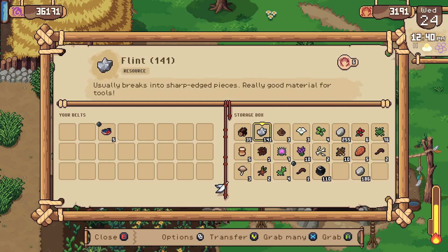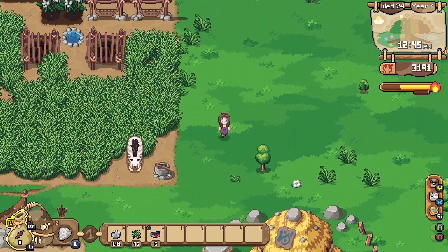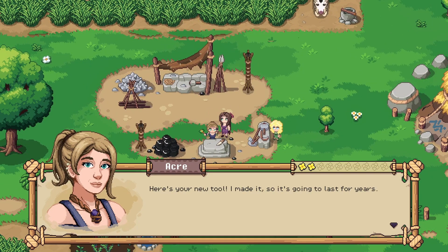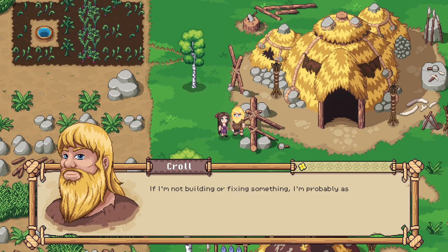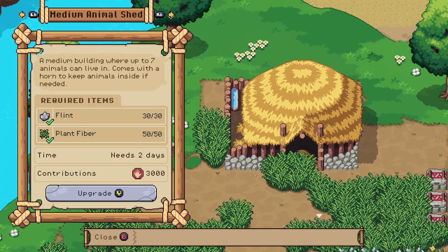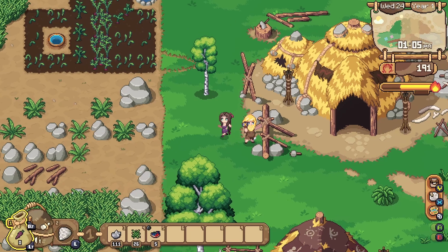We're going to need a flint, plant fiber, and contribution points — I think that should be everything. Our new obsidian hoe tool — let's grab that. 'Here's your new tool, I made it so it's going to last for years.' Our medium animal shed will be done in two days. Let's upgrade it. 'I'll get everything ready to start working on this tomorrow, it should be ready in two days.' Music to our ears. Carrots will be ready tomorrow.